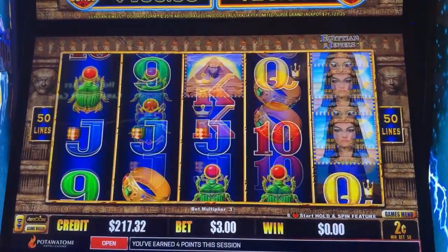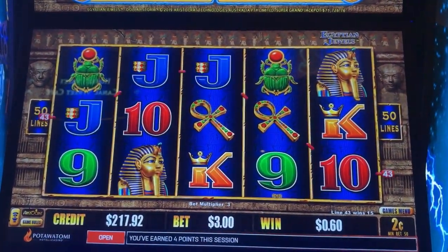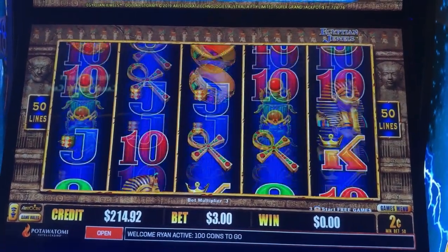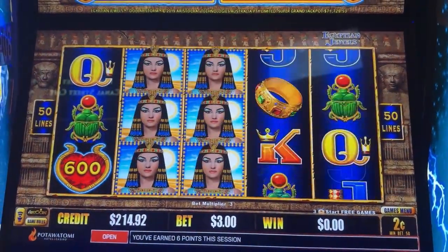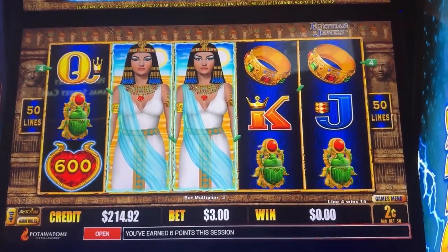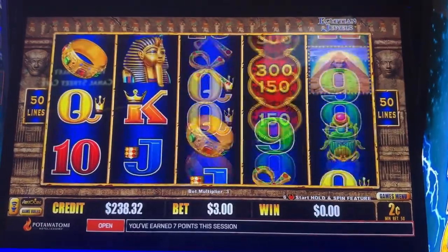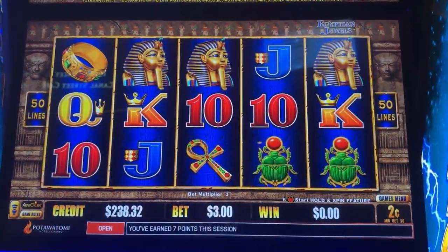I need any six coins, or any three of the Sphinx or pyramid or whatever, to hopefully get into that bonus. I think Cleopatra is wild. 26-40 line hit — not bad. Helps keep me alive. 26-45.